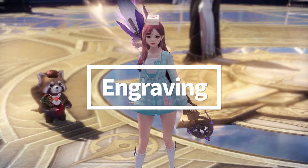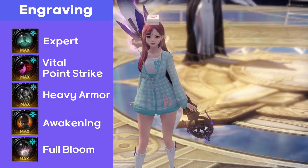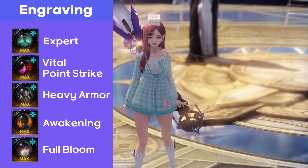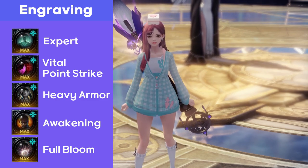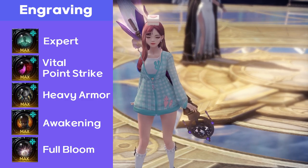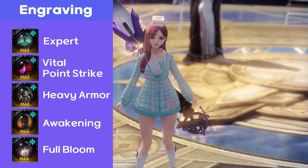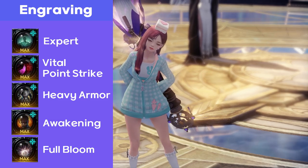The engraving I used in this video is like this — maybe the most stable and common engraving build on KR. A typical build but with stability on survival and balanced supporting. In my personal experience, the support class build is quite standardized: Heavy Armor for your survival, and Vital Point Strike for decent performance on stagger gimmicks. As the Artist class itself has nice and decent stagger skills, with this setting you can also show great performance during most stagger gimmicks.